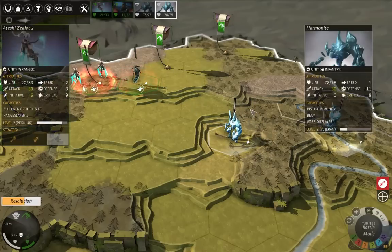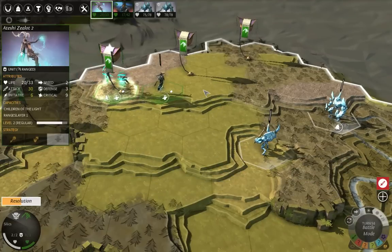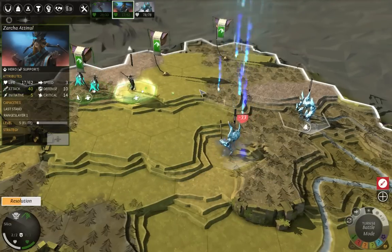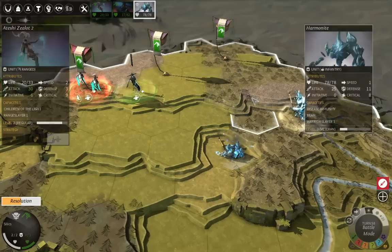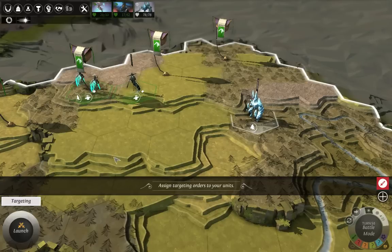I can actually stand where I stand right now and it will be fine — those guys will not be able to get close to me. I'll just stand where I am and attack the enemy. I should have range. I didn't have range from here — okay, that's fine. Now I have range, but my area of effect damage is not going to attack all Harmonites. No problem — I overestimated the power of those Harmonites, it looks like.